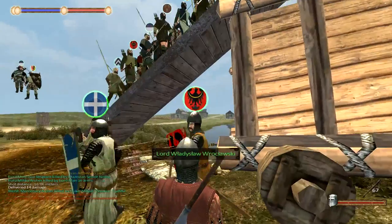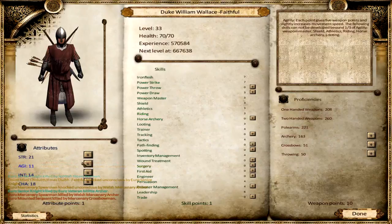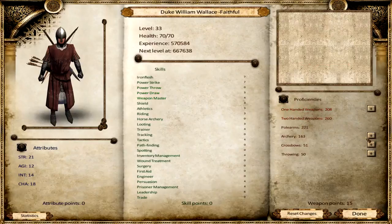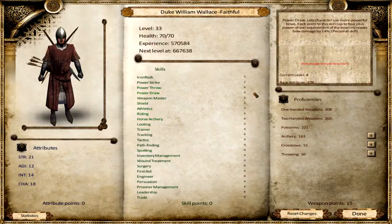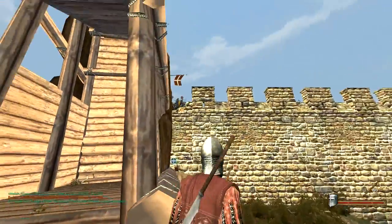Let me take a safer position. I did level up off camera, and I chose to go for agility. I would like to go into weapon mastery a tiny bit — it doesn't do that much though. I will still go for agility because I would like to get shield, athletics, riding to four. But for now I think power draw and increase archery. So we got some more power draw now — hopefully it will really help us out.